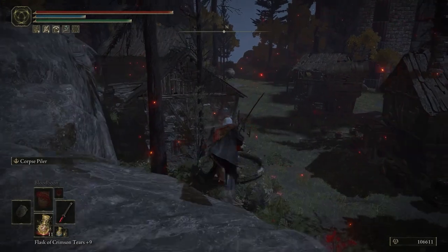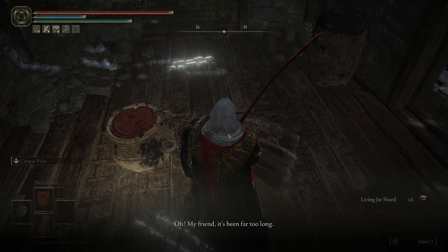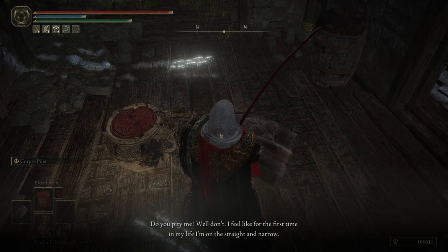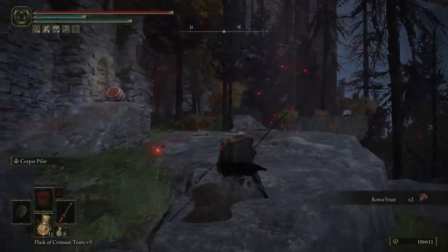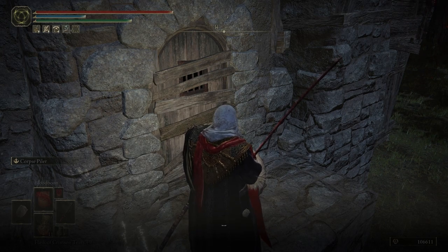After resting you can now proceed to the far end of the village to find Dielos in a shack tending to some jars. He will tell you how he left Volcano Manor and came here to Jarburg. Exhaust his dialogue before reloading the area via a site of grace. Once you reload the area you can visit Jar Baron again to find him fast asleep — interacting with him does nothing as he would just mutter some nonsense in his sleep.